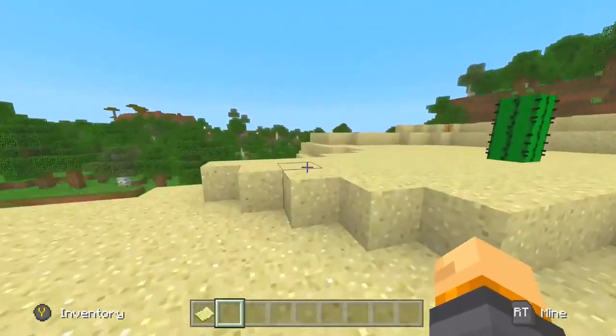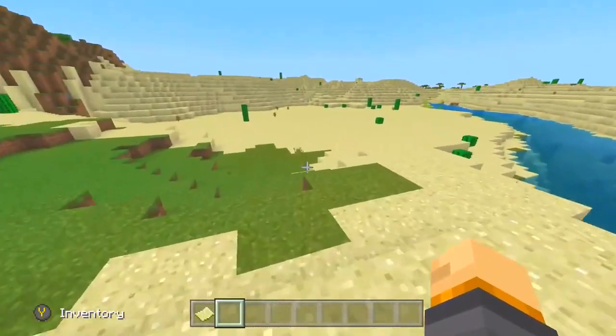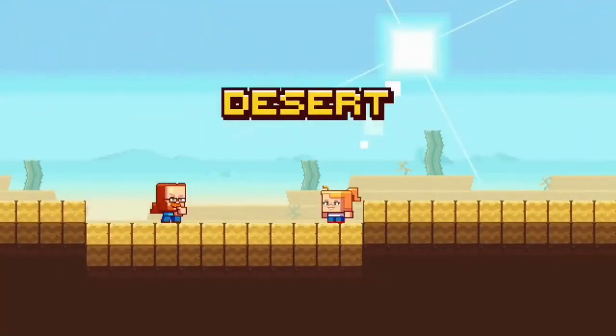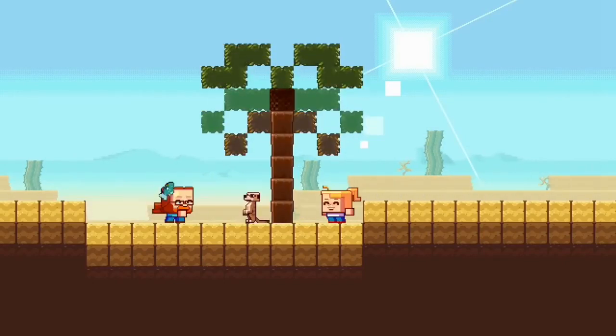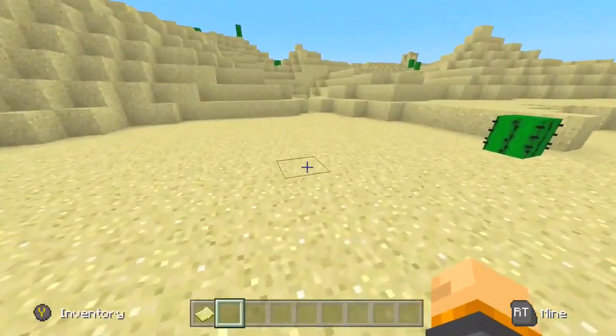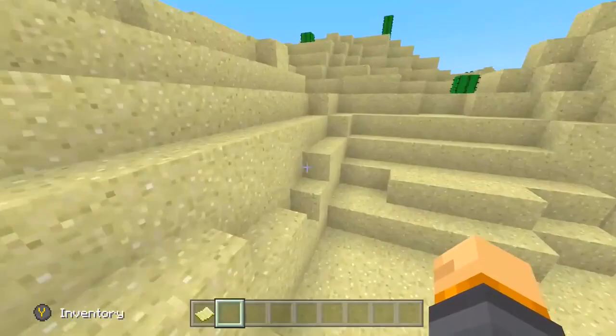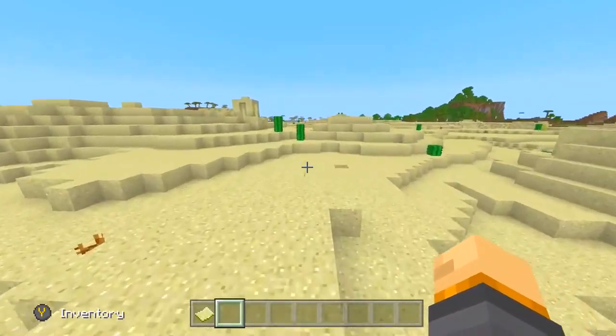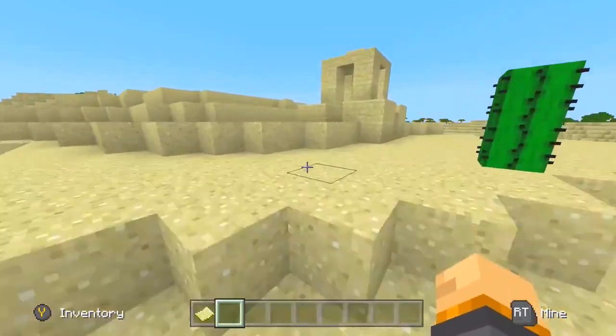Meerkats are going to be another type of desert mob besides the rabbit. Right now, rabbits are pretty much the only passive mob found inside deserts. We don't know what meerkats will be used for, but they sound pretty cool. We also see a brand new generated structure: palm trees. Palm trees are going to be a really cool type of tree in Minecraft — they're usually found around an oasis or alongside riverbeds. A palm tree may bring us a brand new wood type, giving us new trapdoors, buttons, planks, and many more wooden items.